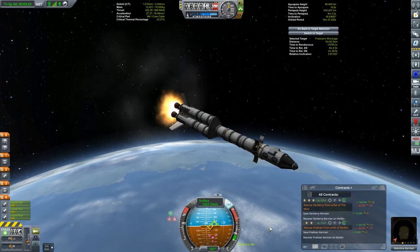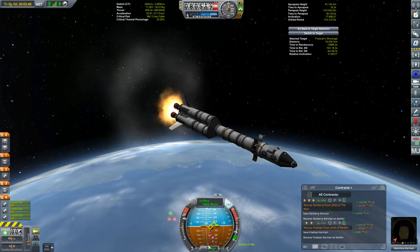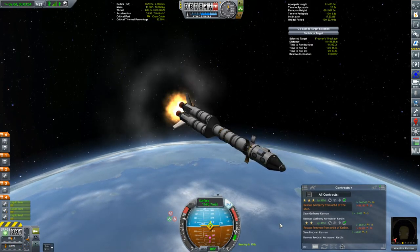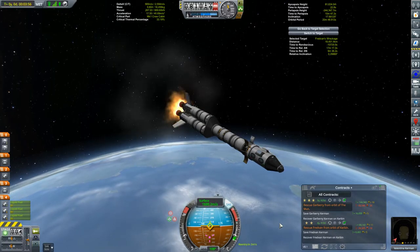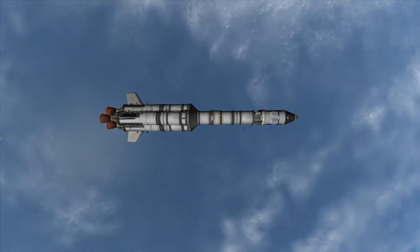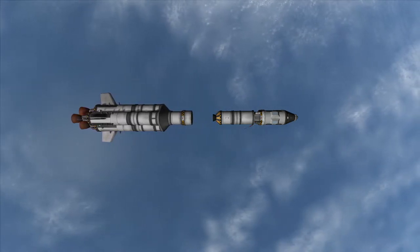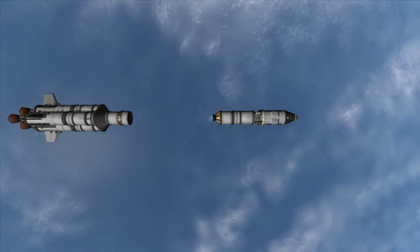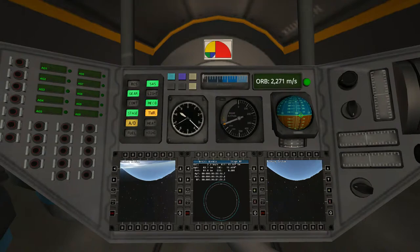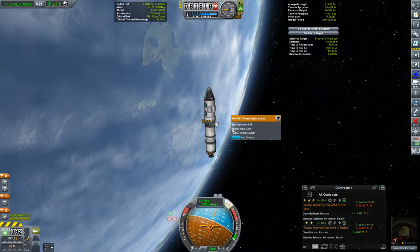Let's throttle up a bit — we're getting a little bit close to our apoapsis. We're only about 0.2 off now. Just lock it on prograde, that's good enough. We'll just get our periapsis up to about 50 kilometers, still in the atmosphere so that the lifter will deorbit. Unfortunately, I forgot to put any parachutes on that stage — I could have probably recovered it. We've got our LKO, and I've adjusted attitude to normal. We'll select a solar panel to fine-tune our exposure to the sun.